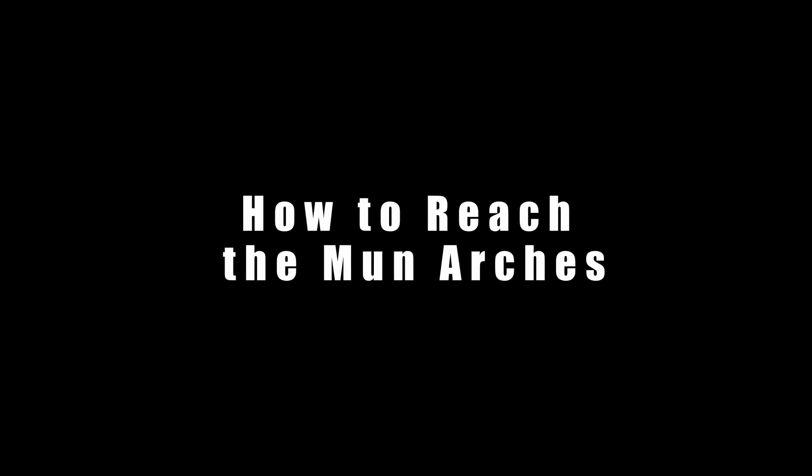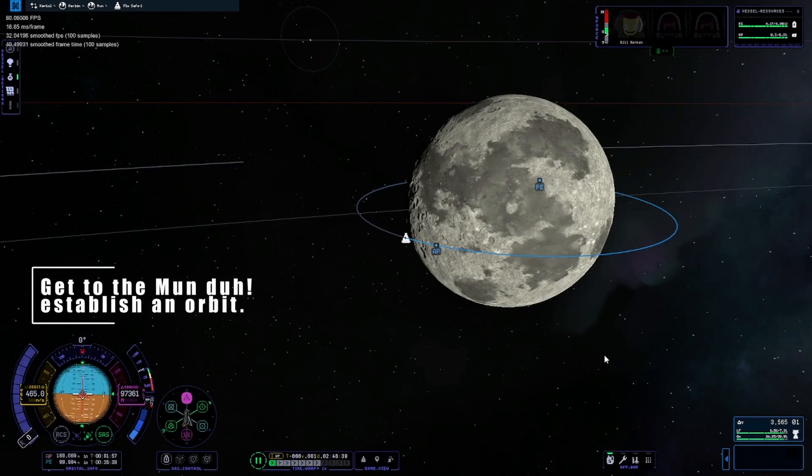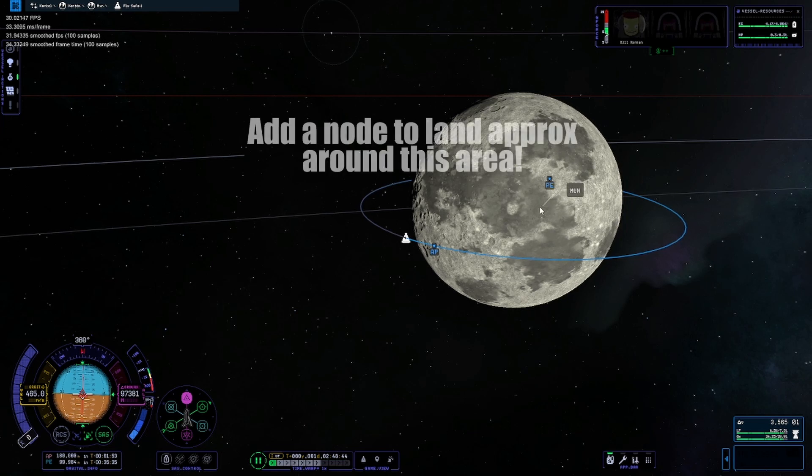Hi all, I wanted to make a quick video on how to reach the Mun Arches. First step is to be able to establish an orbit around the moon. If you can't do this, go back to tutorials and relearn.